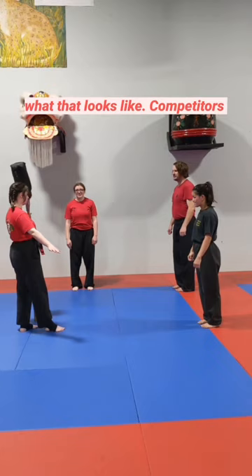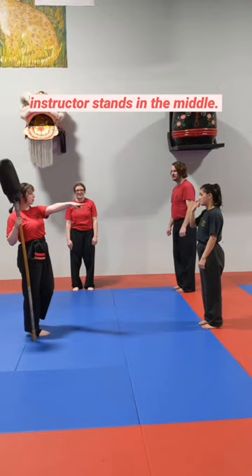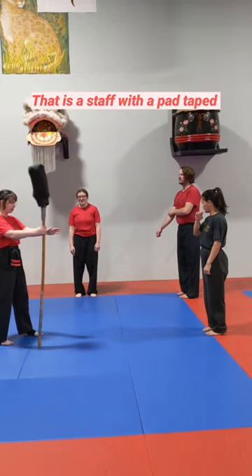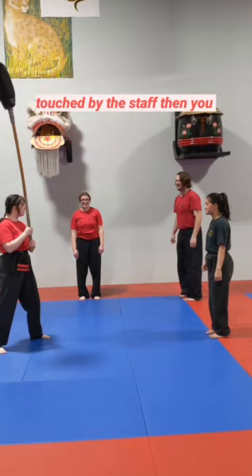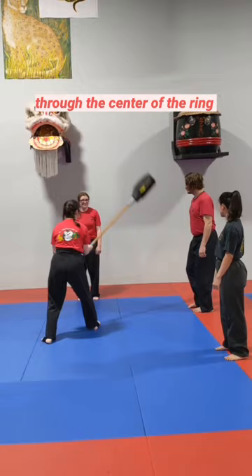Here's what that looks like. Competitors are going to stand around the outside of a ring while an instructor stands in the middle. The instructor is going to be swinging around the Agile Staff — that is a staff with a pad taped to one end. Your job is to jump, duck, or sidestep to not get hit by the Agile Staff. If you get touched by the staff, then you are out. You need to make your way to the safe zone without crossing through the center of the ring. And the last person standing wins!